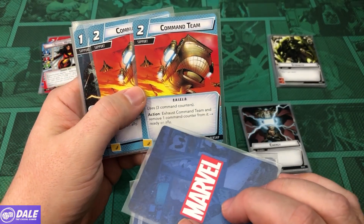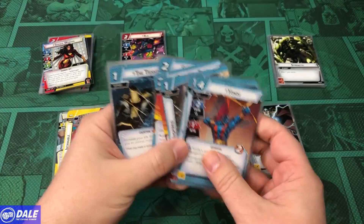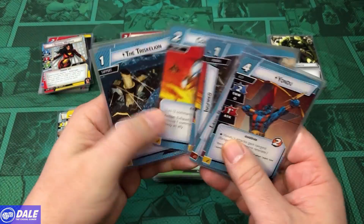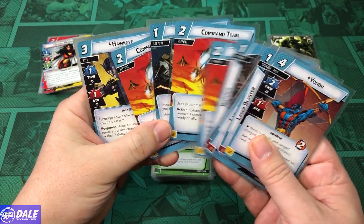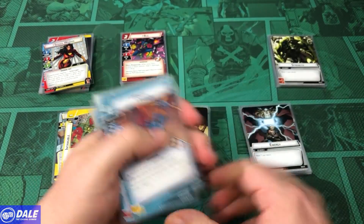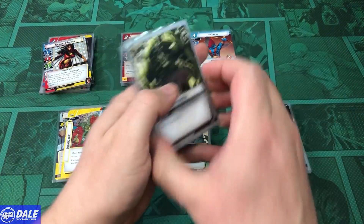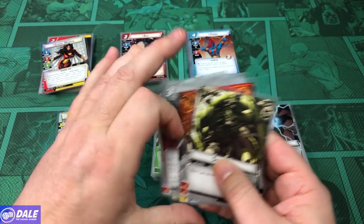Command Team gets counters on it. As an action, exhaust it and remove a Command Counter to ready an ally. Hopefully Bug and Yondu will deal a bunch of damage. We've also got 3 Command Teams total, a Triskelion, and Hawkeye. Basic cards include 3 resources, Helicarrier, Downtime, and Endurance.